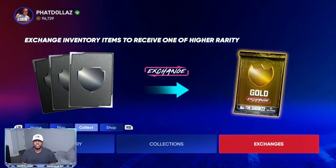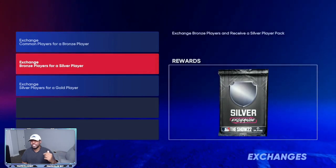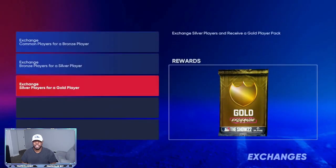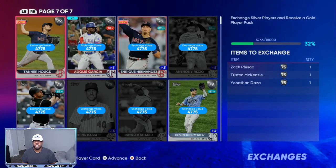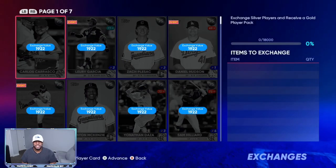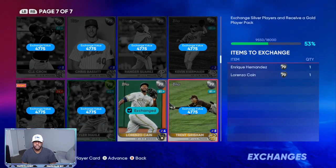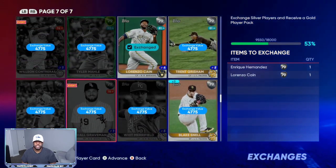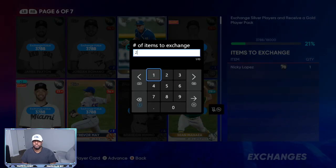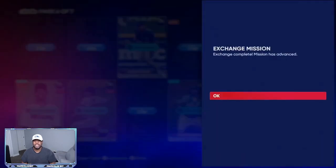Bronzes and silvers are super important. Come to Exchanges, do the bronze exchanges to turn them into silvers, or do the silver exchanges and turn them into golds. Take any player you don't think will get boosted and exchange them. You're always going to get silvers and bronzes out of packs — you're not going to pull diamonds every single time — so make yourself seven to ten packs this way. Yesterday I pulled three boosted cards back to back and was able to sell them for a quick 15,000 to 20,000 profit.